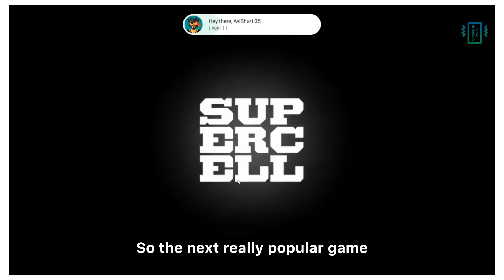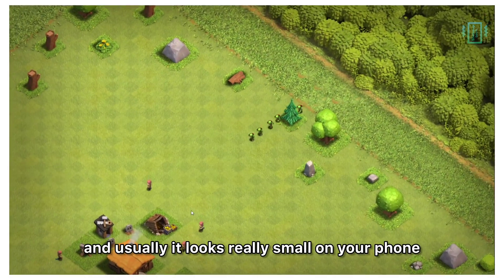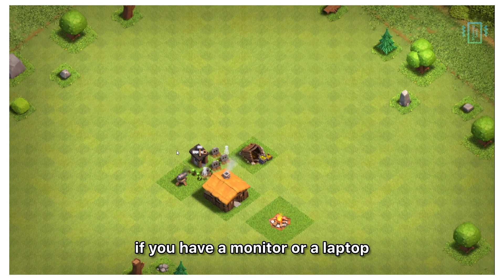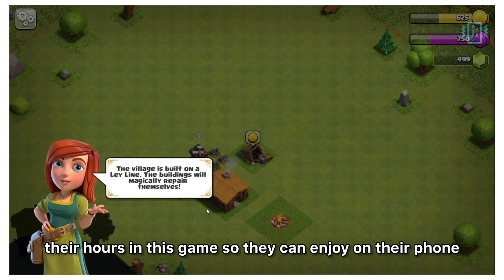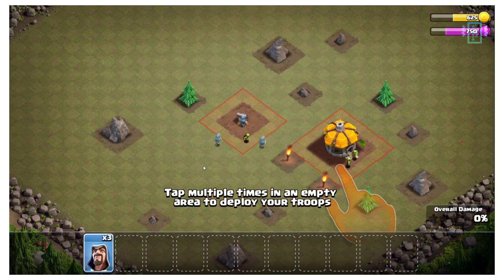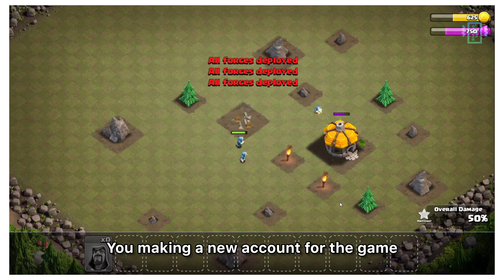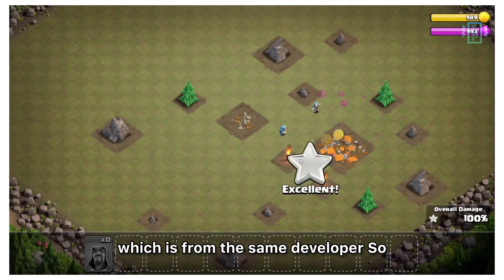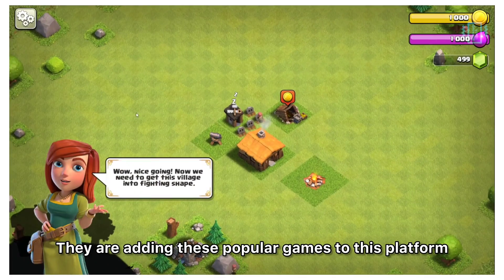The next really popular game that has been added is Clash of Clans, which is a strategy-based game. It usually looks small on your phone, but you can play it on a big screen with a monitor or laptop. A lot of people have put many hours into this game and can enjoy it on both their phone and laptop without any issues. You can easily log in with your existing account — no need to make a new account. You can also play Clash Royale, which is from the same developer, so that is also available on this platform.